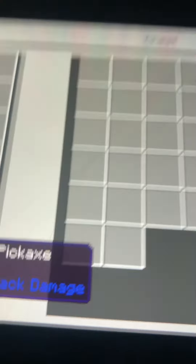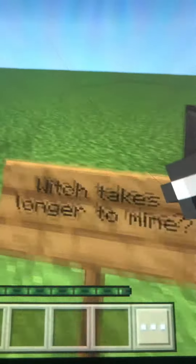Hello everyone, Zachary here. Today we're going to be seeing which one is quicker: an Iron Pickaxe with Ancient Debris, or an Iron Pickaxe with a Netherite Block. Here we go.